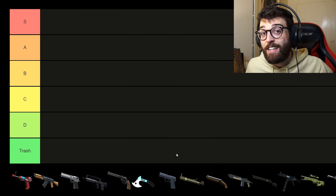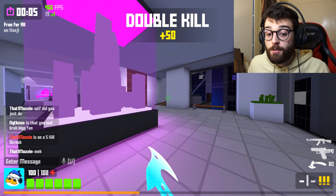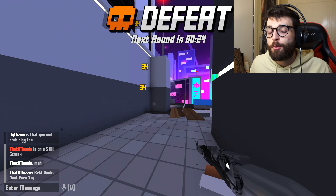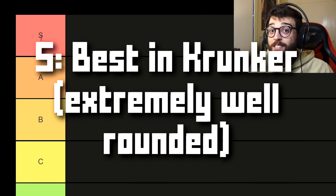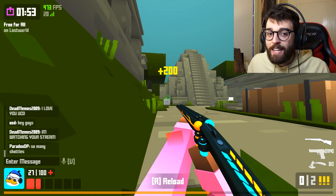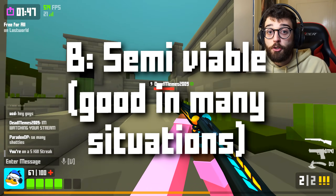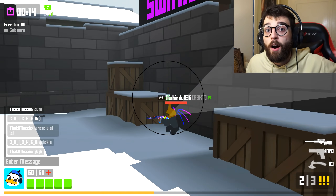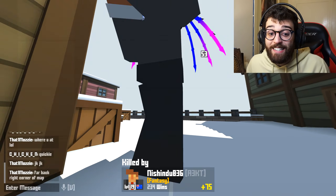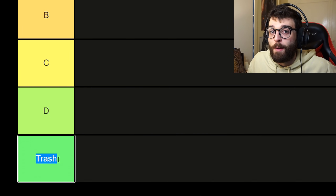We've got every single weapon in Krunker.io down here — not only the main classes like the Trigger Man and the Commando, but also the pistols which we'll rate at the very end. The rating scale: S tier is the best of the best. A tier is very viable. B tier is semi-viable — in the right hands you can do well. C tier is very average. D tier is bad. And trash tier — don't even touch it.